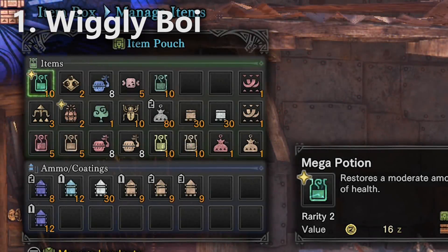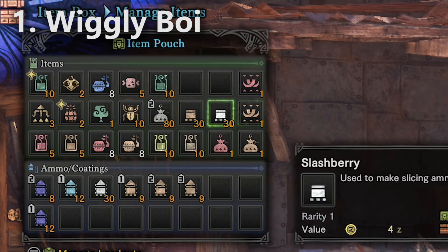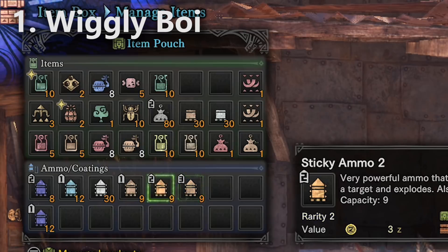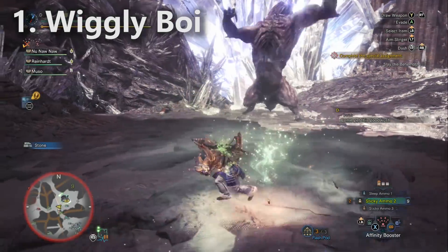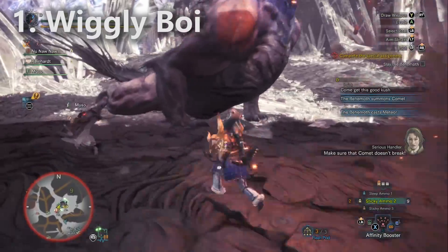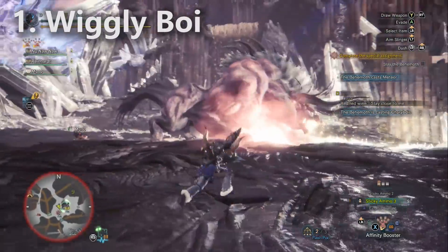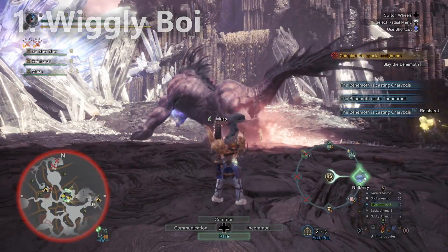I also recommend bringing slice ammo so that you have both sticky and slice ammo. You'll just chill back with the Devil's Madness, shoot the Behemoth in the head, cause consistent KOs throughout the fight, and anytime somebody is in trouble you'll eat a potion. I also brought Tool Specialist up to level three, which means your gear charges back faster. You'll bring the health booster and affinity booster and set them down all the time — as soon as they become available your teammates can walk into them for more damage and healing.